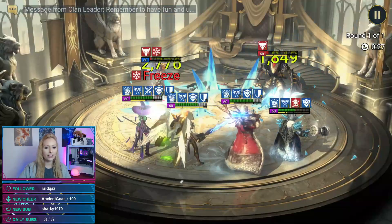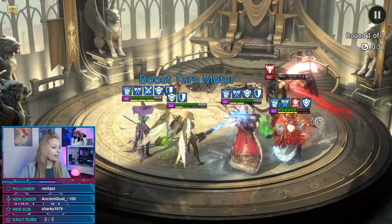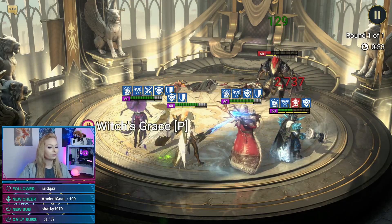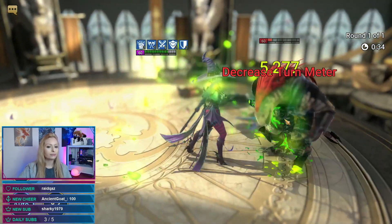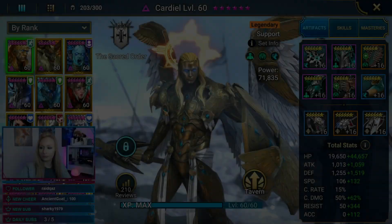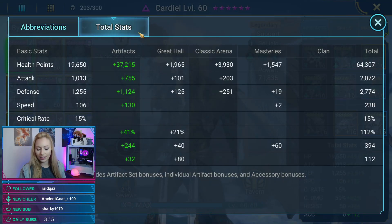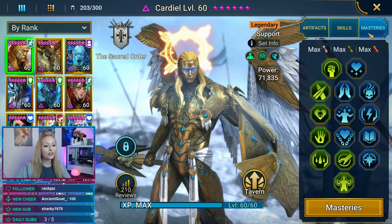Beautiful — again he's with a nice team. Here are his stats: this build is for support. Here's his masteries and stats for the team.